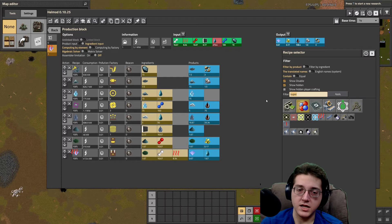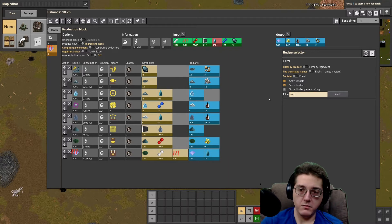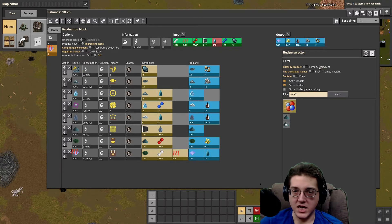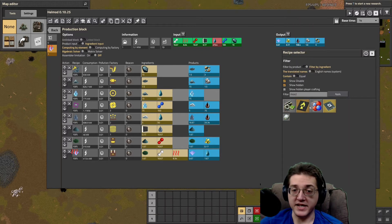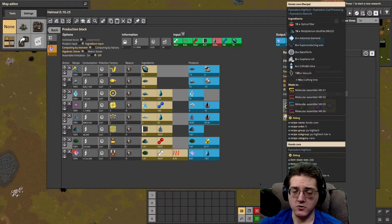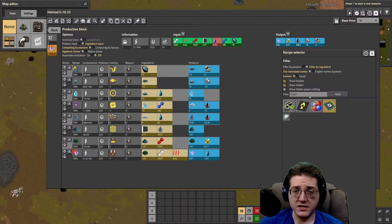Looking at molybdenum disulfide — it might just be MoS2 — there it is. It's MoS2. By ingredient, we can see that it is used for condo cores, which is part of the intelligent unit processing setup. That is the only thing it's actually used for outside of this chain. So you'll want some sort of warehouse of it — it needs to be provided at some point. Do bear that in mind. You also need molybdenum ore to make a few things, such as cermet — crude cermet.